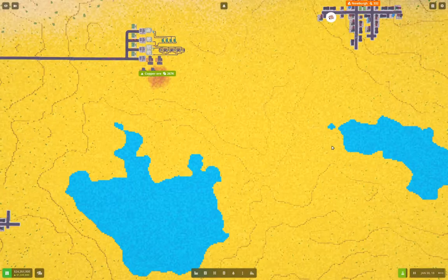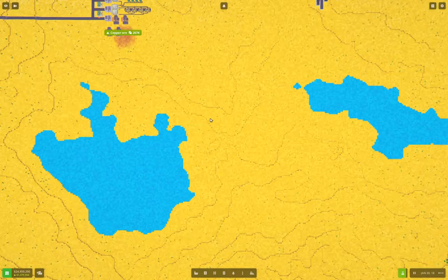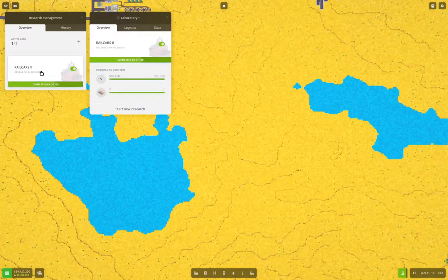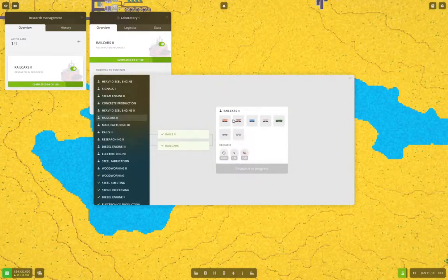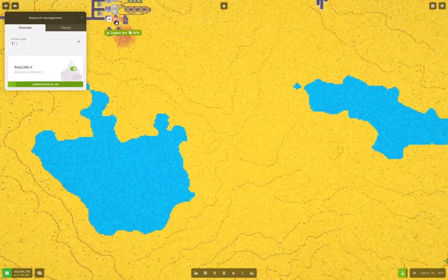Hello everyone, welcome back to Voxel Tycoon - the Great Expanse. We've accomplished a whole bunch of stuff over the past few episodes, including upgrading our truck fleet and getting various research underway. We're getting close to Rail Cars 2 now, which is going to give us better rail cars for transport. After that we'll do some other research, but right now I'm going to get started on the mega factory.